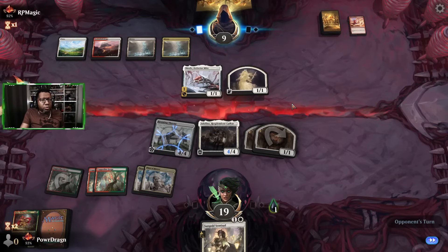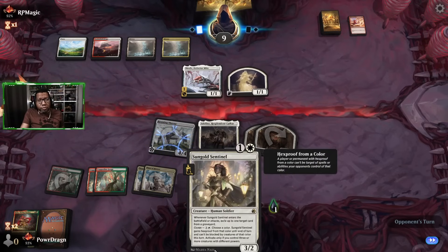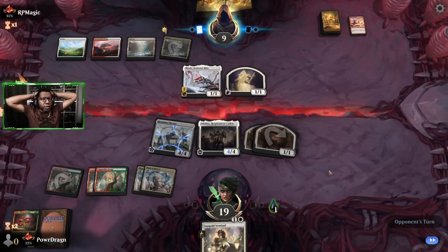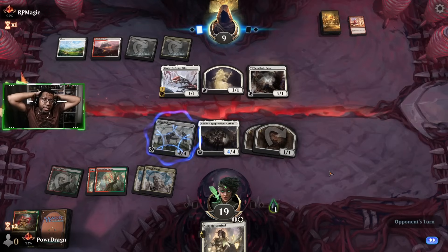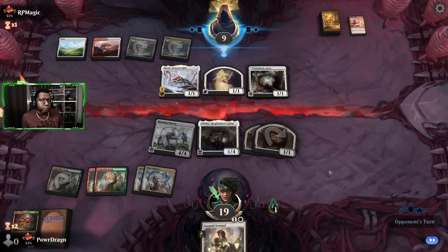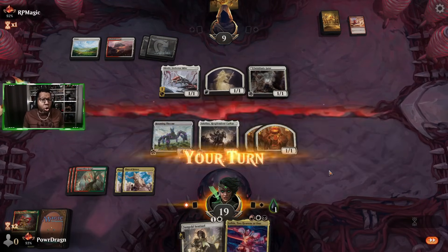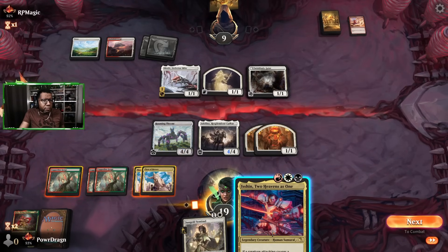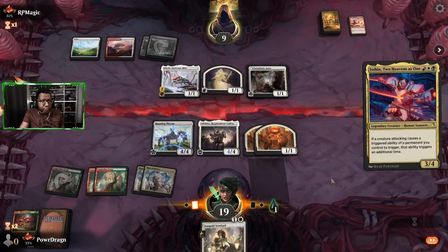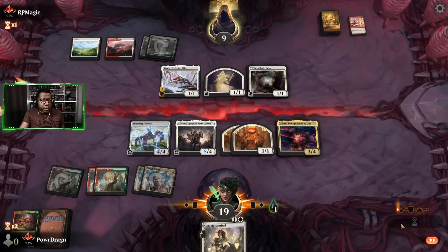Even if they had some plus two plus two lifelink thing, we're still attacking for a ton next turn. We could remove it from the graveyard so they'll only get one use of it. They're manually tapping, so they might have a couple of plays — Spineblade Duelist with double strike could be somewhat annoying. Another Lightning Strike to block out of line would be kind of gross. Find an Ishin — oh, so good! I have to tap both of those. I need white, black — all right, whatever. Here come a bajillion tokens!